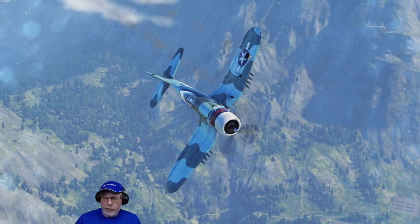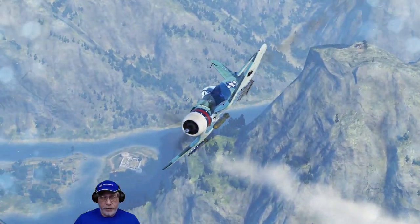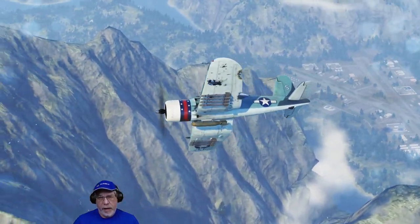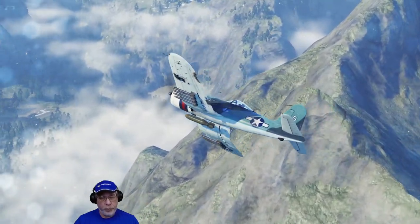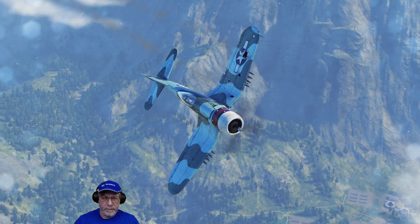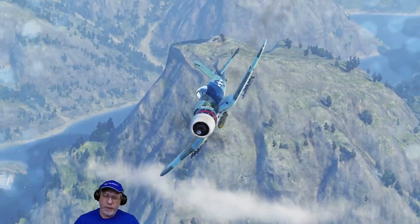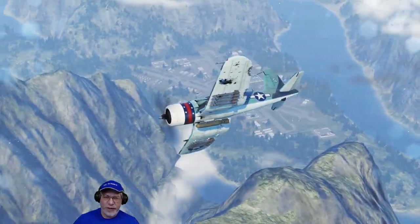That concludes my look at the F2G Super Corsair — an excellent ground attacking aircraft, particularly if you put the special American pilot Mary Loveheart in it, and equipped with powerful although somewhat inaccurate cannons that, if you're supported by your teammates, will allow you to clear out enemy aircraft from a sector with ease. I hope you found that useful, and if you did, come and see my future content. Until then, this is the Noble Q signing out.